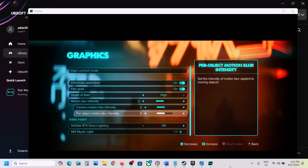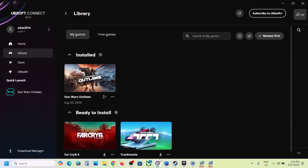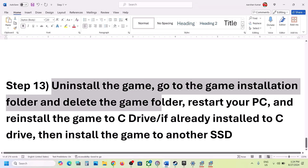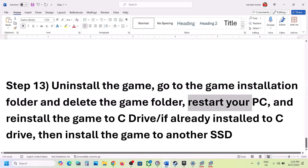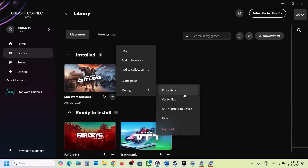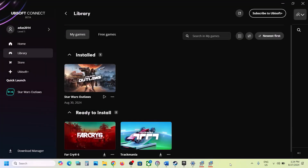The last step is to uninstall and reinstall the game. After uninstalling, go to the game installation folder and delete the game folder. Restart your computer, then reinstall the game to the C drive. If the game was already on the C drive, try installing it on another SSD. One of the steps shown in this video should help you get the game running on your Windows computer. Thank you for your time — please like this video and subscribe to my channel.